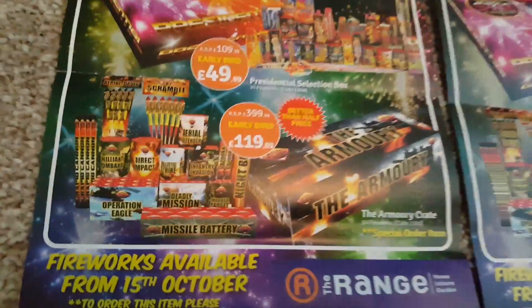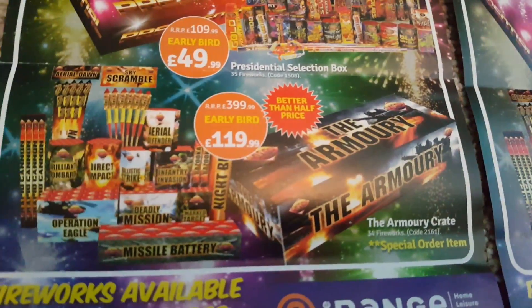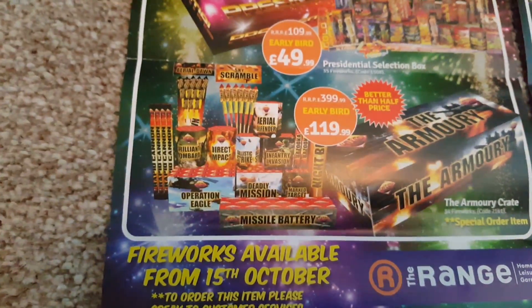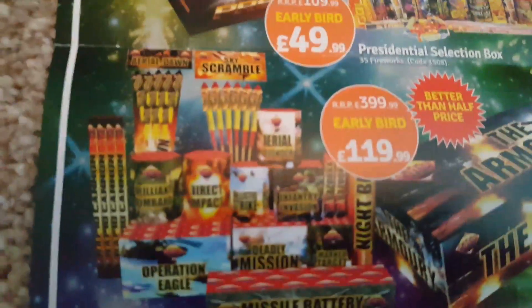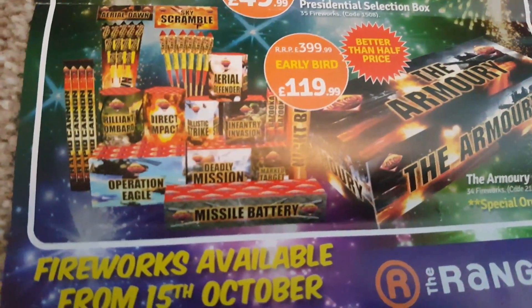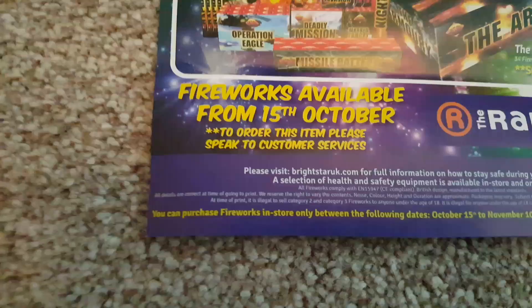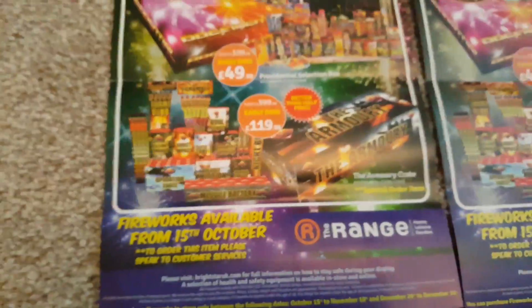You can pre-order the Armoury Crate in-store. This is RRP £399, probably worth about £150, so £120 is a really good price for it. You can see there's a few rockets, quite a lot of cakes, there's a missile battery, a couple of candles — so it's quite a good kit. You can pre-order it; just go and speak to customer service in your store. You can order that in. Yeah, that's a pretty good deal for £119.